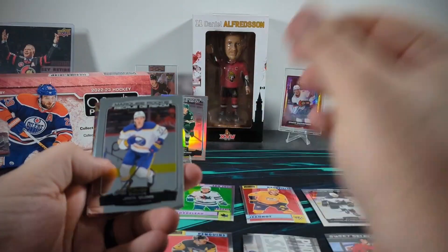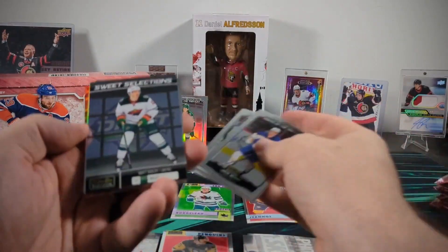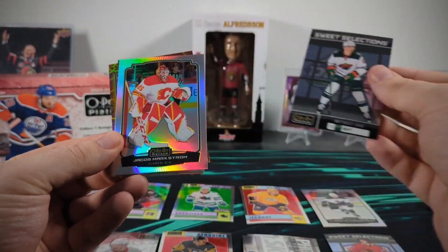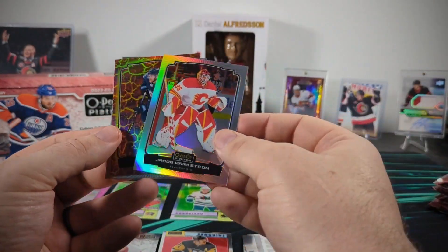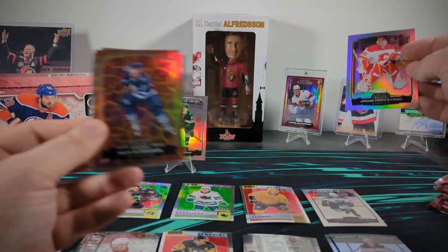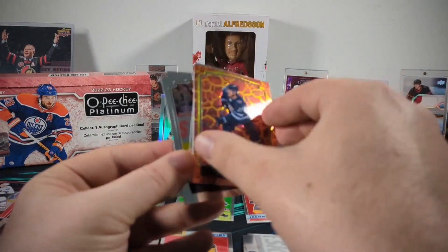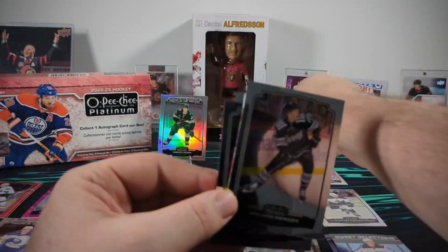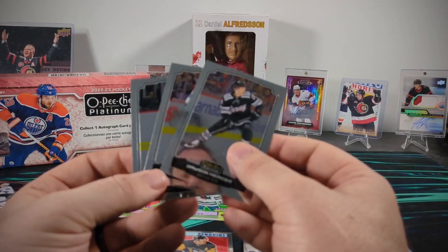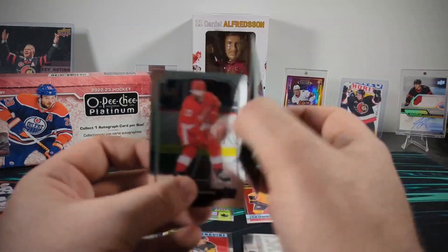Here's a Jack Quinn marquee rookie — another former Ottawa 67 — Nick Perbix, and Hunter Drew. We got a sweet selection Matt Boldy, a rainbow Jacob Markstrom, and then a hot magma Nikolai Ehlers. These ones are numbered to 499 on the hot magma, so might as well not even have a number at that point. I think if you're numbering it to more than 100, it's completely worthless to have a number on it in terms of cards I want to collect. I might go for a higher-numbered card if I just like the look of it, but in that case I'm not going for it because of its rarity.